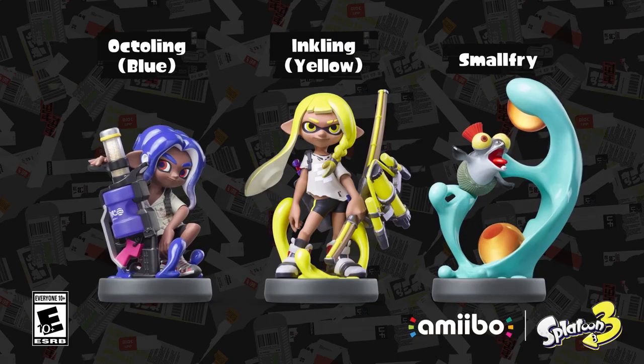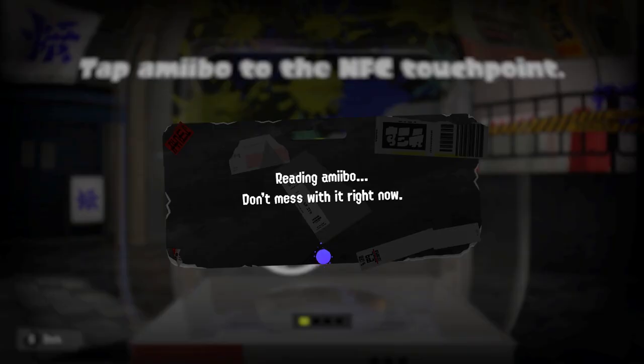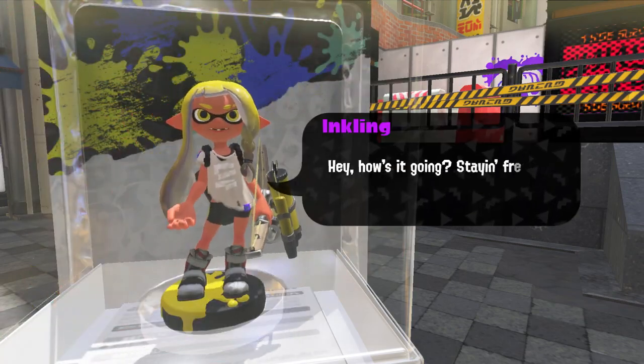Amiibo! We've got a fresh update on Amiibo figures! By tapping Splatoon Series Amiibo, characters will appear in the Splatoon 3 game to lend a helping hand — or a helping tentacle!